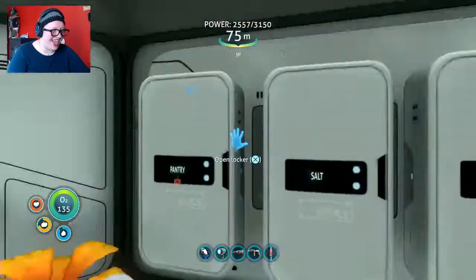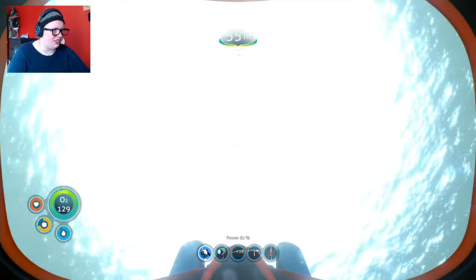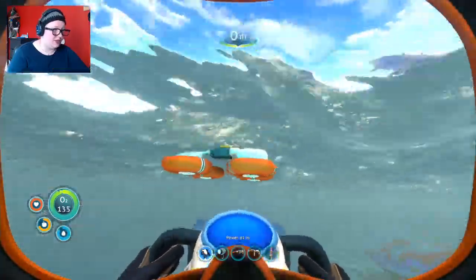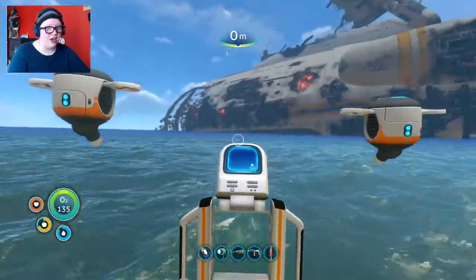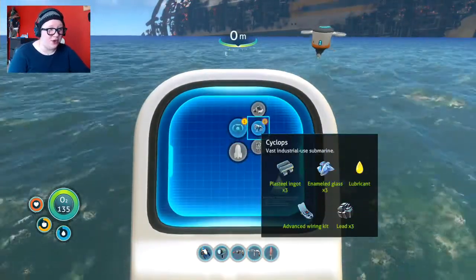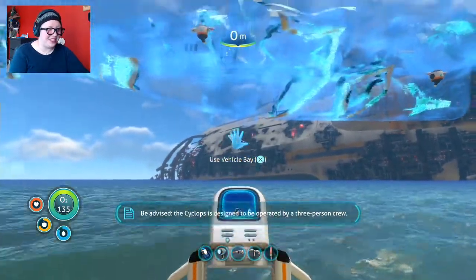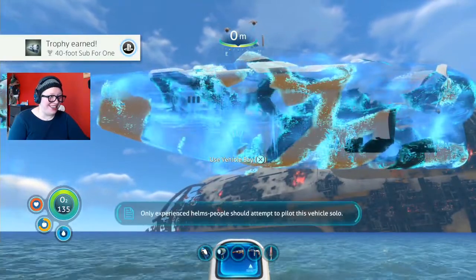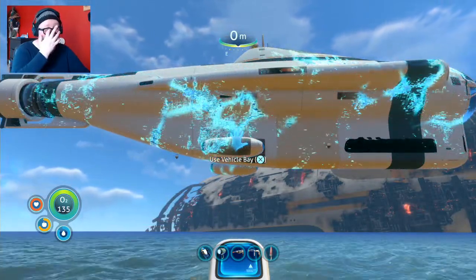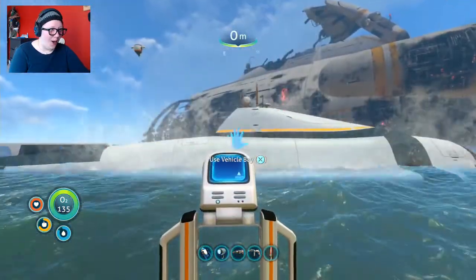We're doing this right now — we're making the Cyclops. Where's my mobile vehicle bay? It's too bright, I can't see. There it is. Okay, here we go. The third and final vehicle for now is about to be made. There is a fourth vehicle coming with the Below Zero expansion, but I don't know what it is. So for now, this is all three of our vehicles. The Cyclops — to be advised, the Cyclops is designed to be operated by a three-person crew. Experienced helms people should attempt to pilot this vehicle.